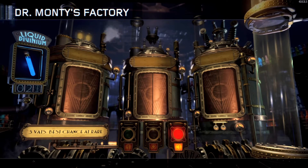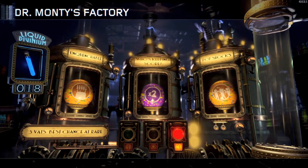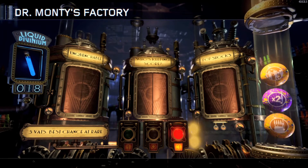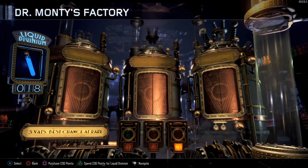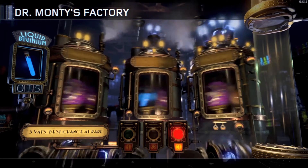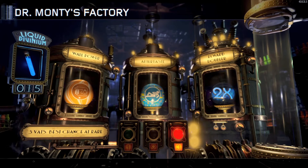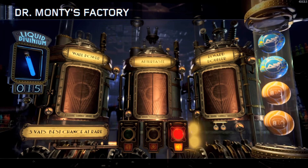You can equip up to 5 standard Gobblegums. And then from Liquid Divinium, you can actually go into Dr. Monty's factory and craft better Gobblegums. These ones get you Mega Gobblegums, Rare Mega, or Ultra Rare Mega. I think there are like 5 different branches from Dr. Monty's factory, and some of them are insanely good.